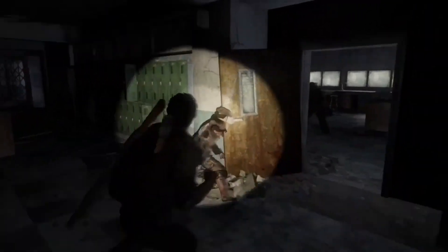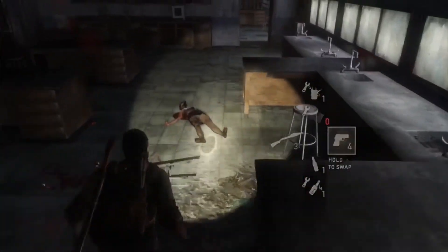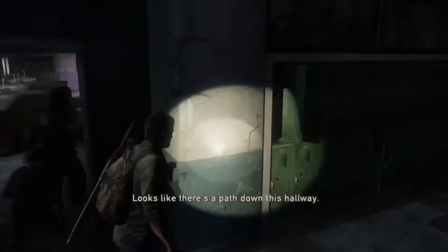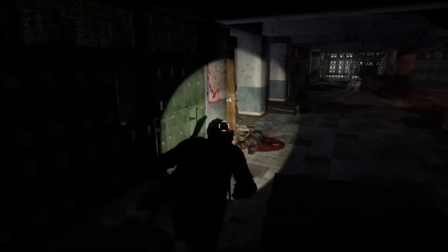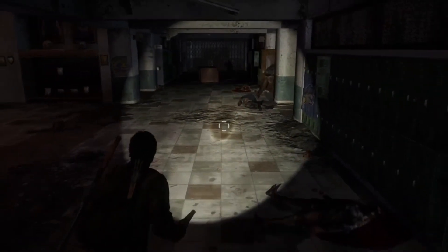Something I forgot to mention about the stun from throwing bricks and bottles: I often throw a brick or bottle at an infected and then grab them. During that grab animation, you are completely invulnerable to melee attacks from the infected, but very vulnerable when you come out of the animation. You have to make sure you time your finishing kill so that you're perfectly facing the next enemy you need to deal with. Also, enemies can still damage you during the starter frames of grabbing, so be careful. As long as you're in the neutral grab state, you won't take damage from enemy melee, though you can still take damage from enemies firing weapons.